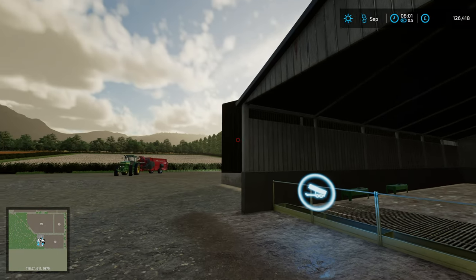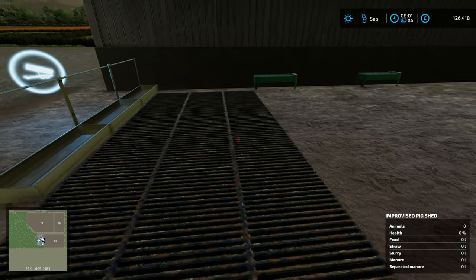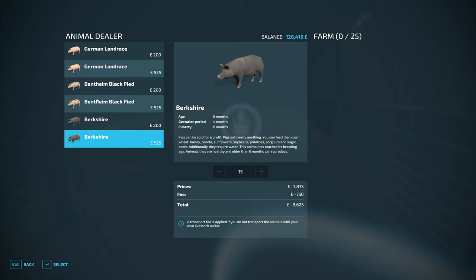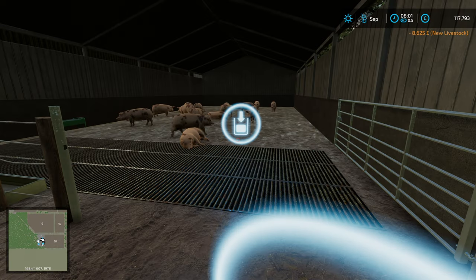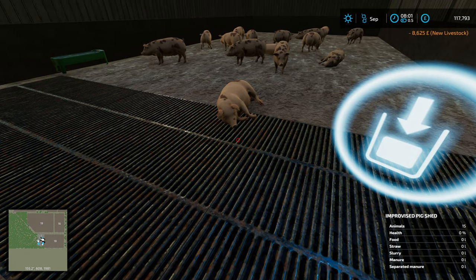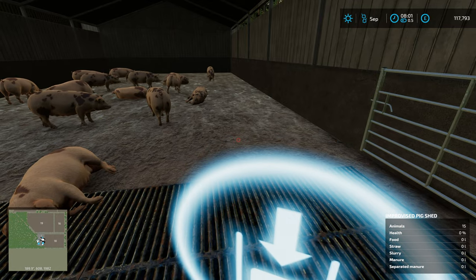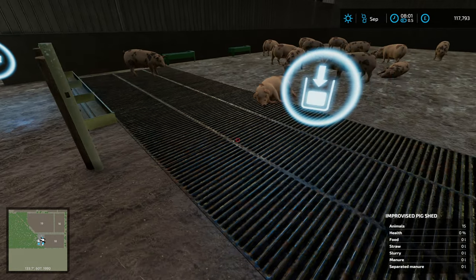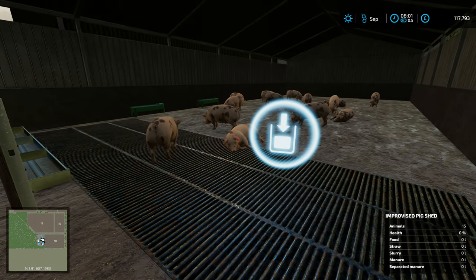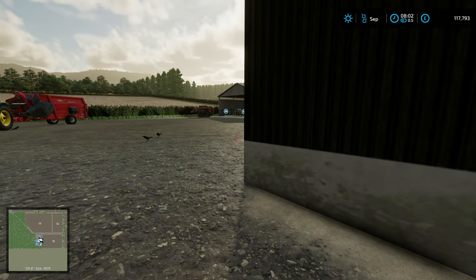Over at the pig pen it is the same shed but set up to house pigs. There are some differences - you'll notice there are grates in the floor. That is so we can collect slurry from the pigs. I found I could not get the mod to work the way I wanted without slurry, so there are slats here for the slurry to run into. There is a small capacity of 20,000 liters of slurry and the trigger for pumping that out is here. As with the cows, there is a bale trigger and you can blow straw in.